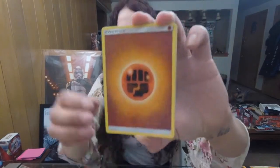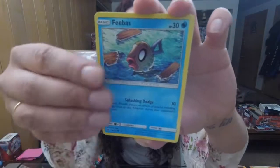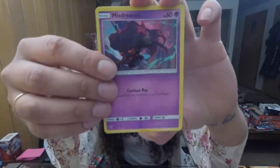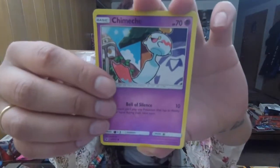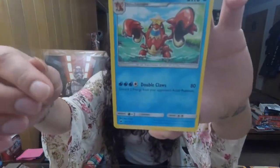We got our last pack, guys — last chance for glory, even though the glory has already prevailed. We're going to have a Metal-type energy. We got a pouch, a man, a bird, a dinosaur, a fish, a bear, a ghost, and whatever the heck that is, some little slugs winking around, and then we got the crab bomb.